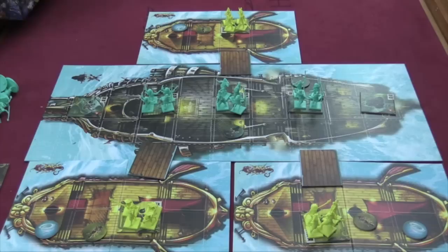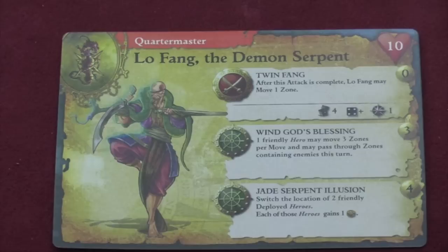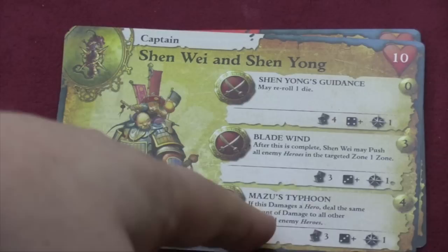Let's take a look at these heroes. First, we have Lo Fang here, who can hit someone and then move one zone, so he can come in and hit back very quickly. He can also make somebody else move three zones per move and pass through zones containing enemies, which is very useful. And he can switch two people. The captain is a massive attacker who can re-roll a die in his normal move. But he can also push enemies, and if he damages a hero with this attack, he'll do that same damage to all the other enemy heroes.